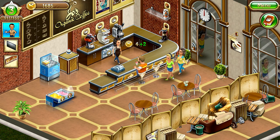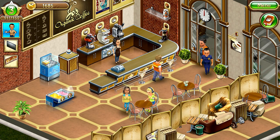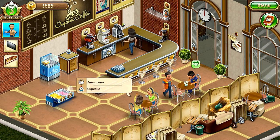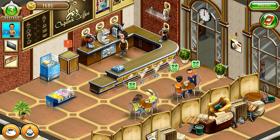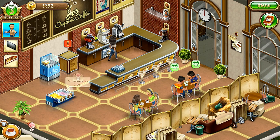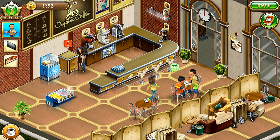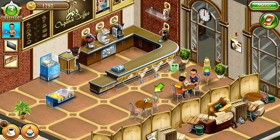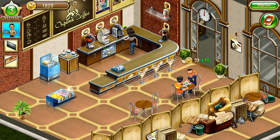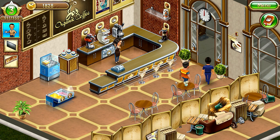Two more customers walked in! Okay okay, more money! Americano and cupcake — here. The barista can do the refill. English tea and strawberry — here's your order. Chocolate espresso and cupcake — nice. Wow, they came in pretty late, we were closing already. Let me just clean up.